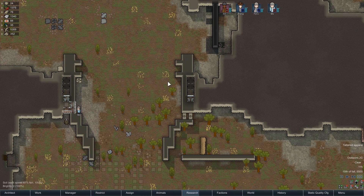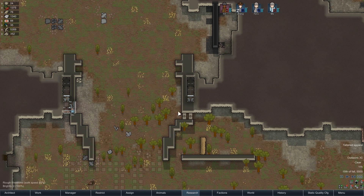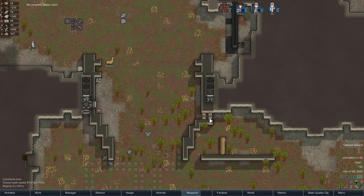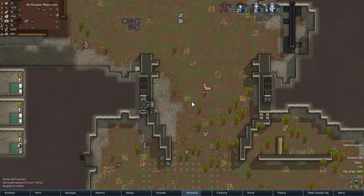I need to start planning better. These are the things I always do — I double up on something like this, and sure enough, they can't even get to these walls, so they don't complete them. I need to plan it better and do the inside wall first, and once that's done, then add the outside wall.